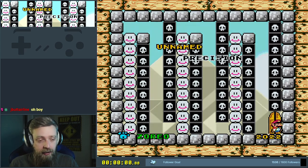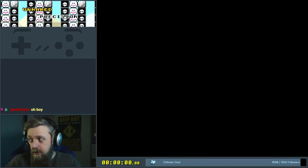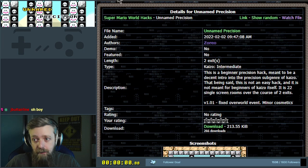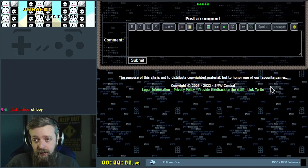I was thinking about what I'm going to play, and I didn't really want to start something too long term. I had a bit of a browse and there are some ROM hacks this year that I missed that maybe weren't a high priority. So I'm circling back and found 'Unnamed Precision' by Azorio. It looks like that's their only submission — a two-exit intermediate hack that seems short. It says it's a beginner precision hack.